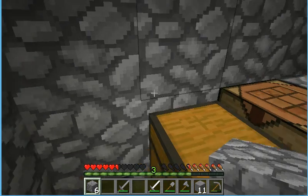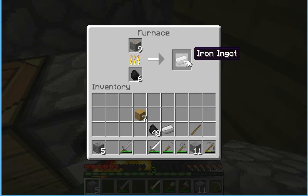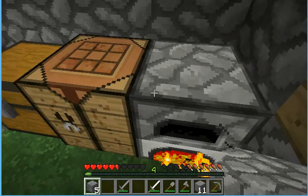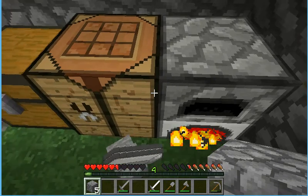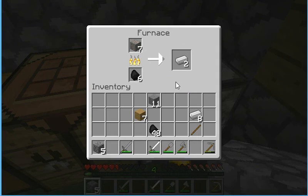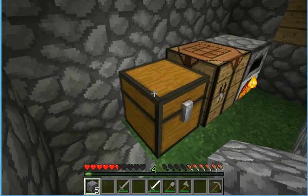Didn't mean to do that. Let's get that all organized and stuff. If I'm not mistaken, I think you make a hopper like this. Oh — need wood. Maybe I shouldn't have used that wood on that. That was a dumb idea.